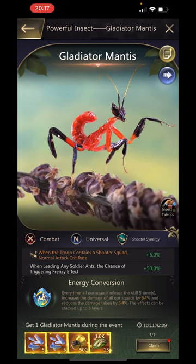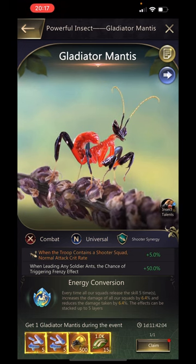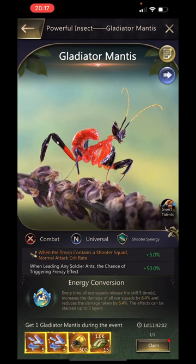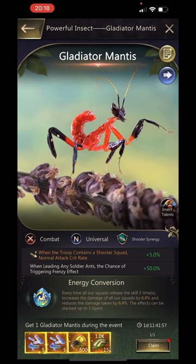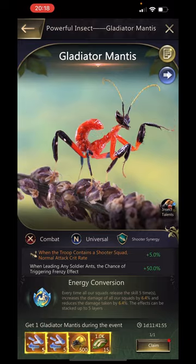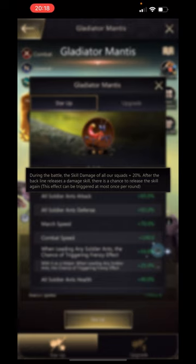When the troop contains a shooter squad, the normal attack crit rate is plus five percent. When leading any soldier ants, the chance of triggering frenzy attack is plus fifty percent. During the battle, the skill damage of all our squads is plus twenty percent. After the back line releases a damage skill there is a chance to release the skill again, and this effect can be triggered at most once per round.